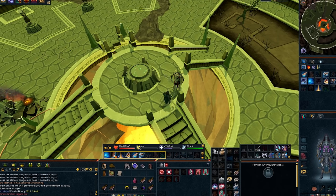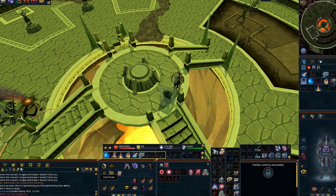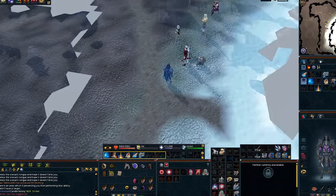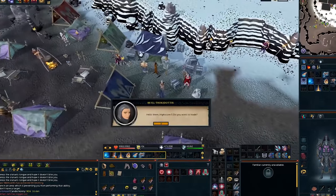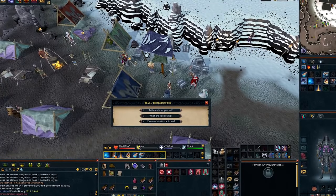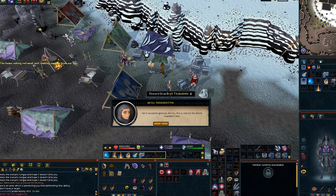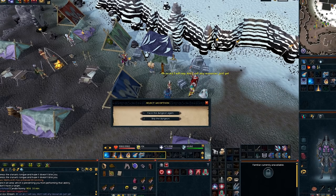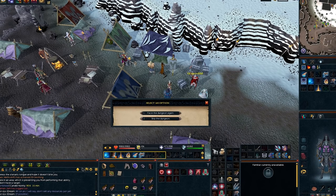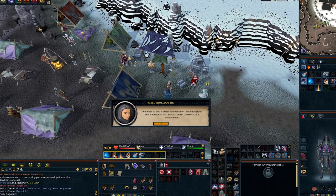Then teleport back to Daemonheim and talk to Bryle. Select option three. At this point, if you haven't done the Dragonkin Laboratory, you have to do so — but I've already done it so I'm going to skip this dungeon. You can do this dungeon on story mode if you haven't done it.